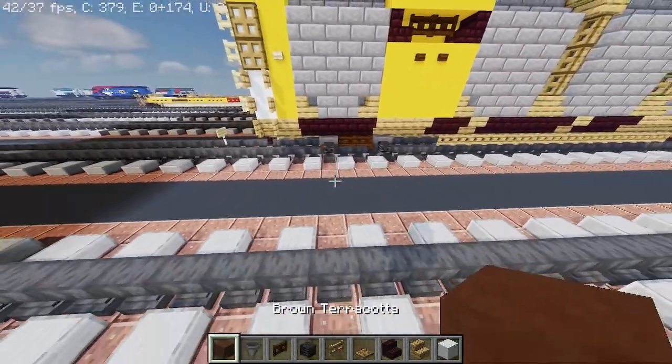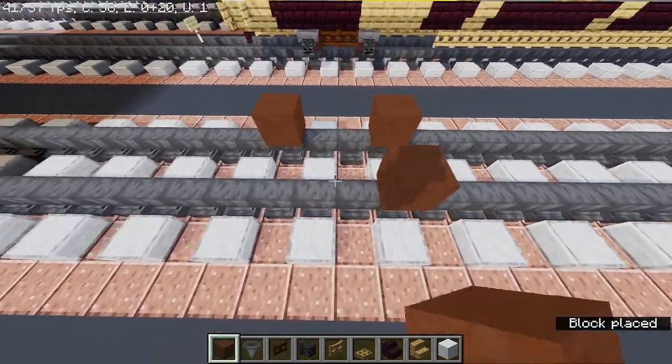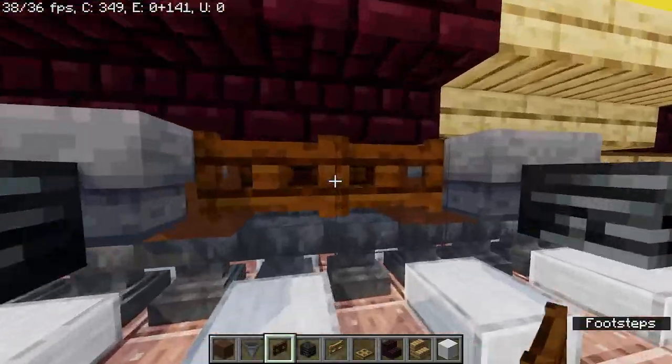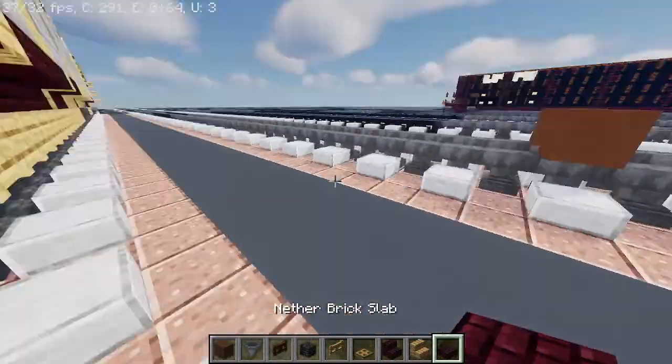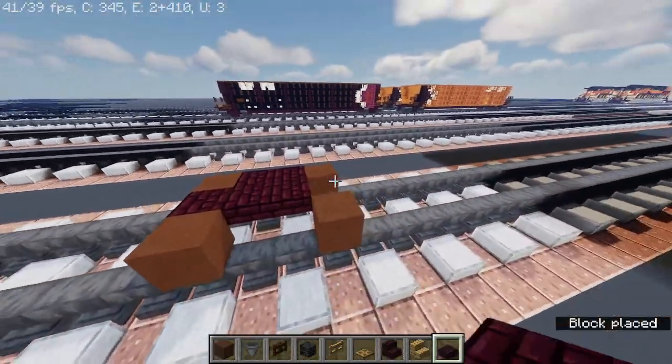Take out brown terracotta, place it right here, skip two, place one here. Then same thing on the other side. Then we're gonna need another big slab.